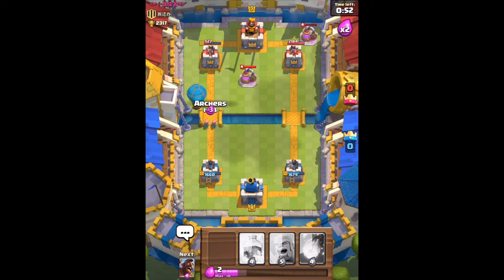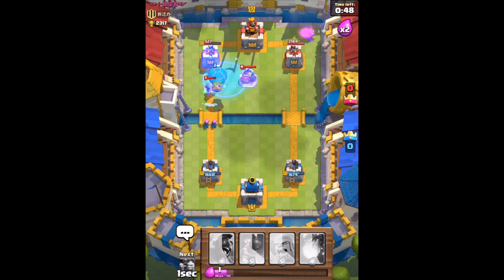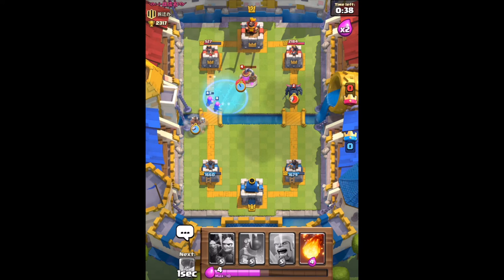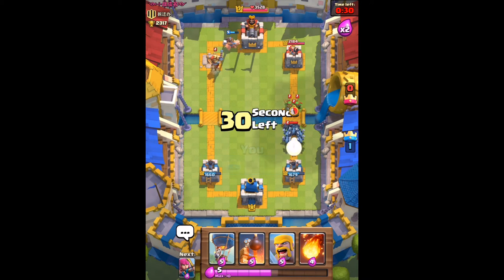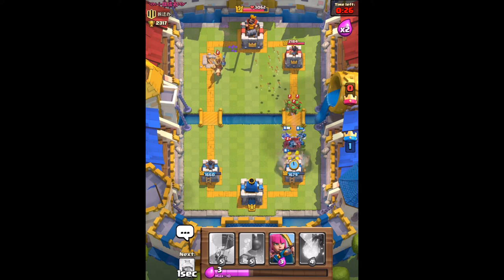So we're going to try the balloon now and use the freeze spell. Take out the ice wizard — not too hard — take out his elixir collector. He's going to freeze us. So we're going to drop down the hog rider and see how much work we can do here. We take out the tower — boom, that's how you do it. Minion horde taking care of the Pekka.